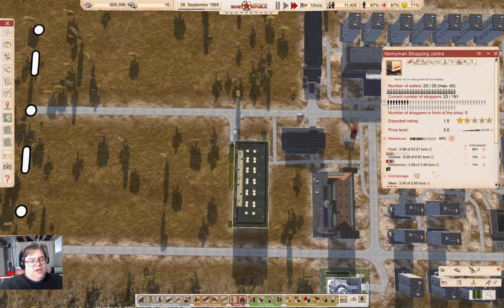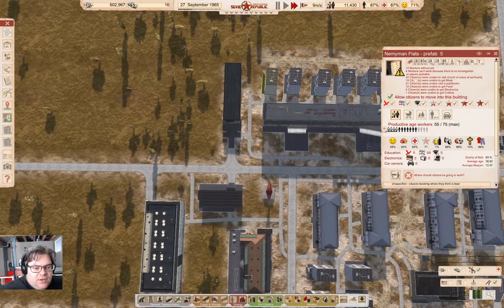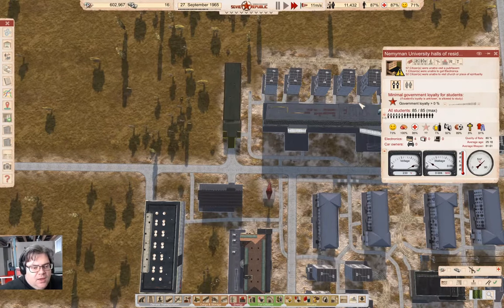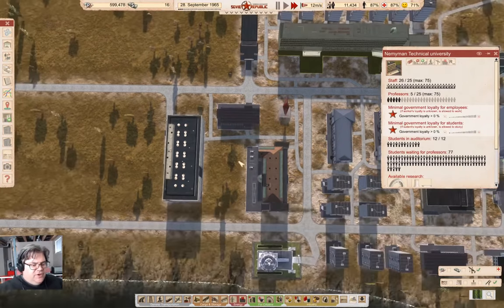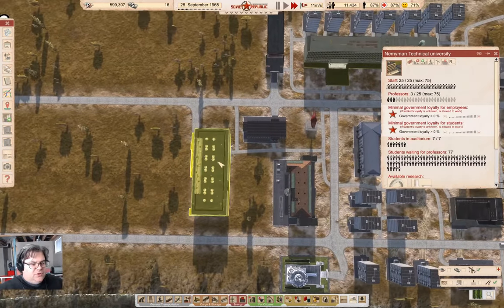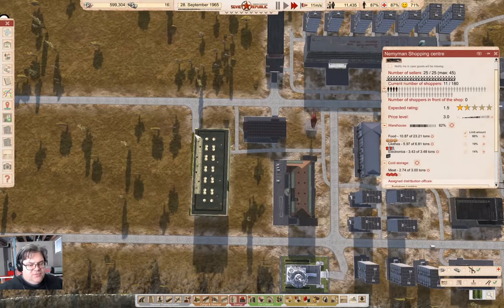Now we'll start having people come here and they're going to buy everything out quickly, which will lead to delivering a whole bunch of stuff fairly quickly. But that should sort out the 'unable to get meat' and 'electronics' complaints — it should make these guys happier. Our student dorm is full and it should keep the professors happier as well, providing some benefit. That should be enough to keep this operation going.